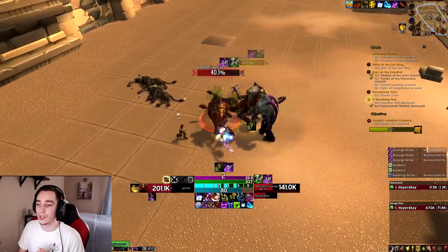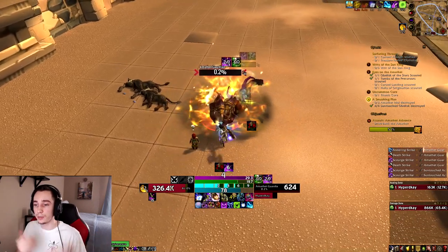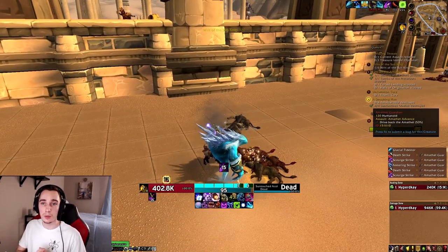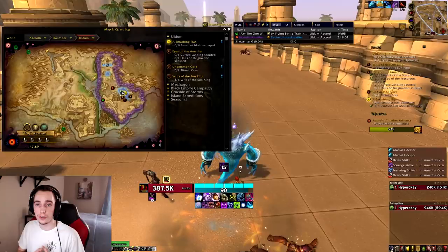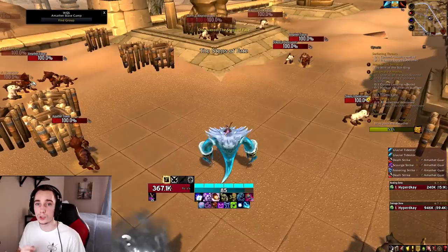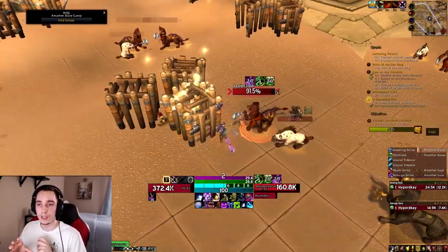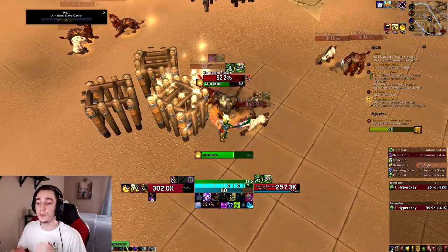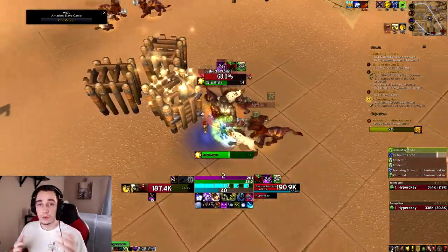What happens if you roll a bad corruption on an item you don't want to use but still want the item itself? Say you're a DPS player already playing at 35 corruption — that's your limit — and an item drops with avoidance on it but you still need the item. You can go to Mother in the Chamber of Heart and cleanse the item, which will remove both the corruption and the beneficial effect, leaving the vanilla item as is. This is not reversible, so be careful with which items you actually cleanse.